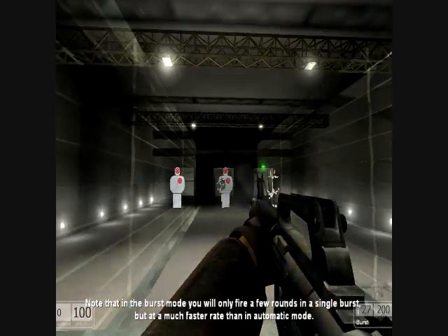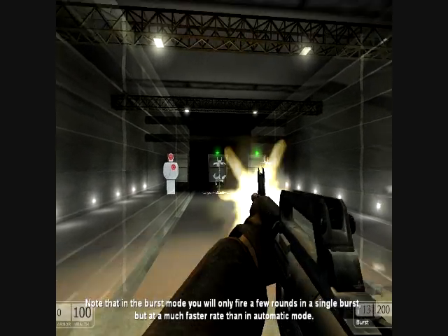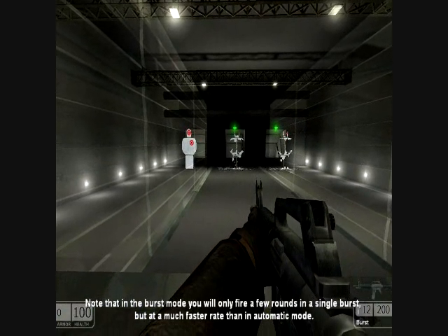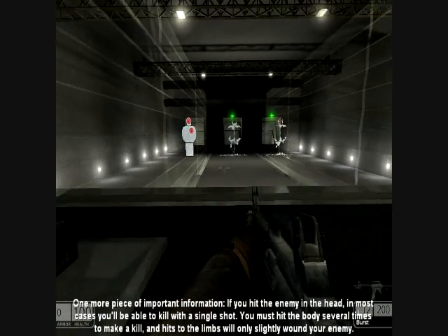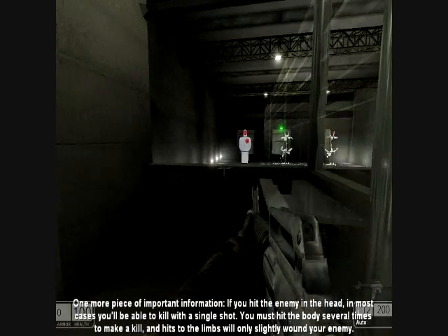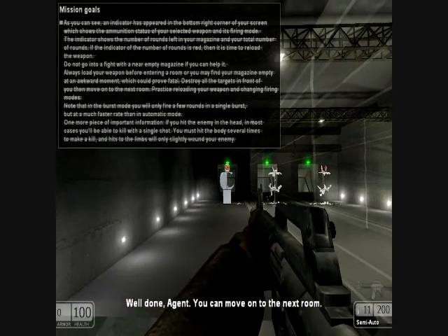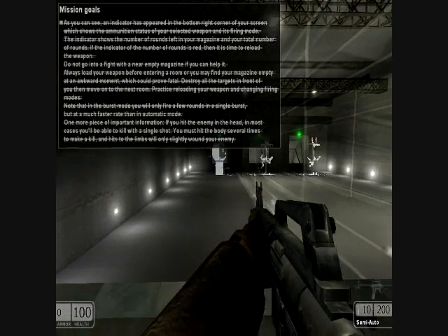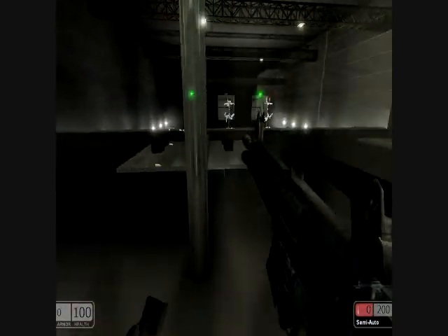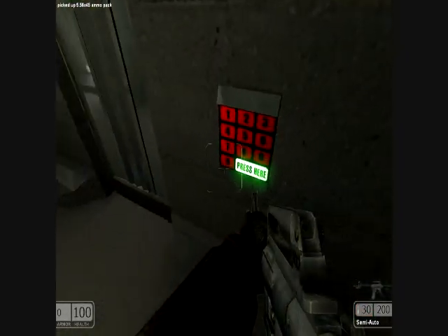In burst mode you only fire rounds in a single burst, but you have a much faster rate in automatic mode. Right-click switches between semi-auto and auto. 'Most enemies can be killed with a single shot.' Well done, Agent. In games like that, that normally means you're gonna get wrecked super quick.